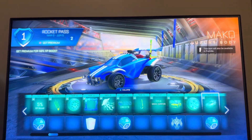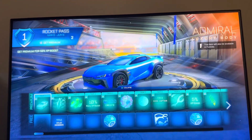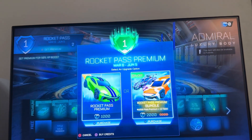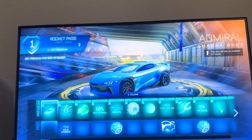You can get the premium tier by pressing square. You can do a bundle that gives you plus 12 free tiers, or by just spending 1000 credits. That's how you guys can purchase the premium tier and unlock it in Rocket League.